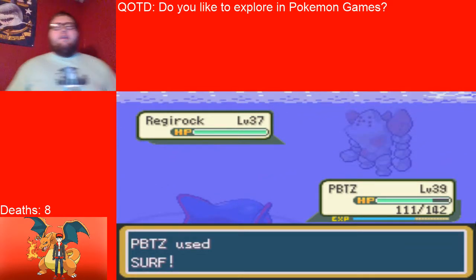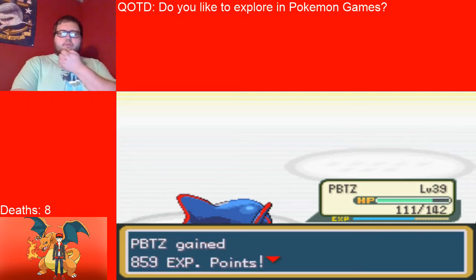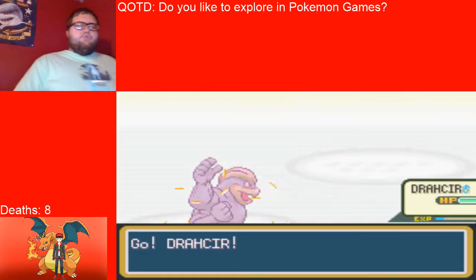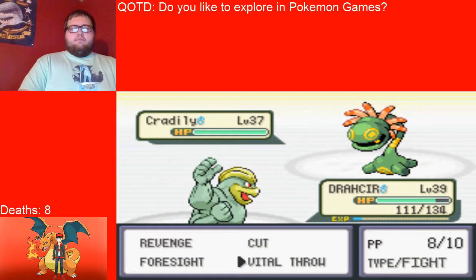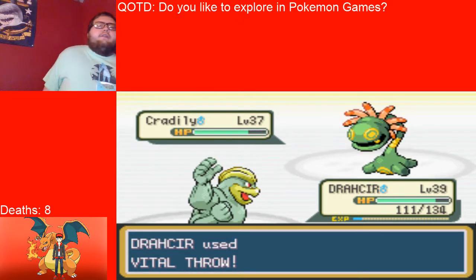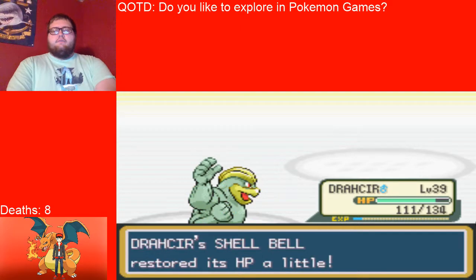That Surf is going to one-shot that Regirock. You had a Legendary and blew your opportunity. Cradily — I'm feeling Drakir right now. Shout out to Drakir Gaming 88. You're going to ingrain — shout out to my original Pokemon Ruby Randomized Nuzlocke playthrough, when I had an ingraining Moltres. You're going to ingrain, but you're going to be dead, so it's not going to matter.